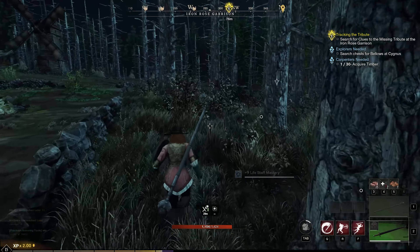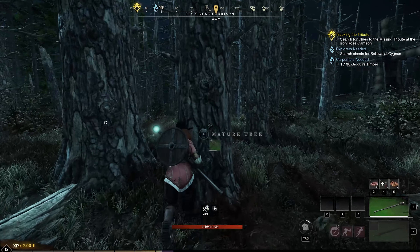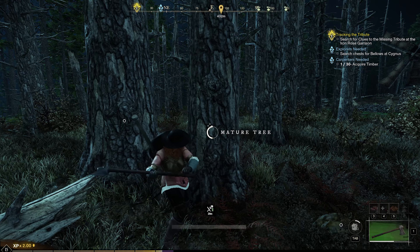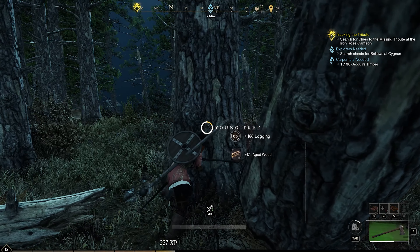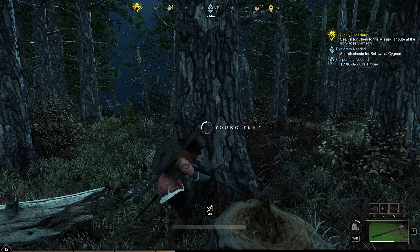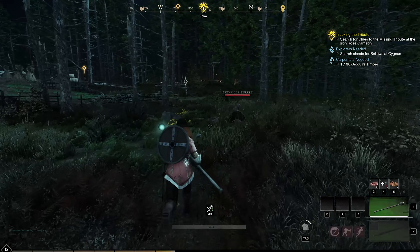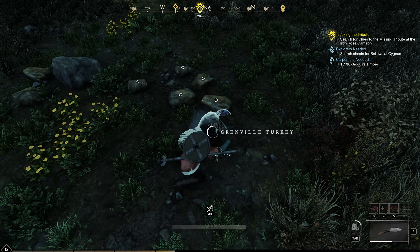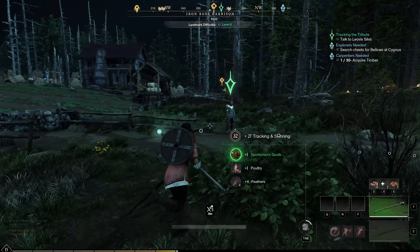I thought we weren't going to get the life staff mastery stuff. Search for clues in the mystery trivia and the iron rose garden. Also, I've got quite a lot of tree experience now — like 62 or something. The problem is you do need the older level to actually level up and make better stuff, which is a little bit weird, but okay.